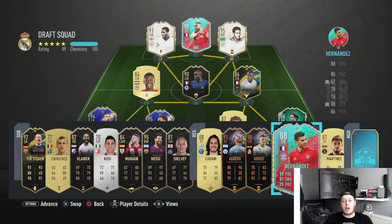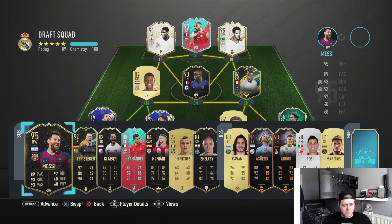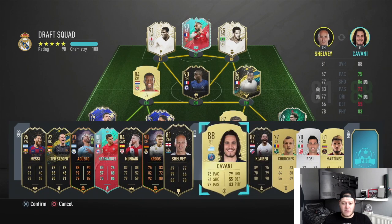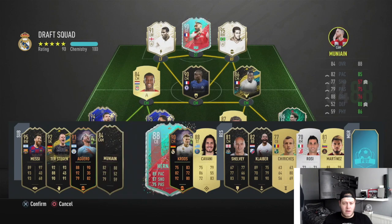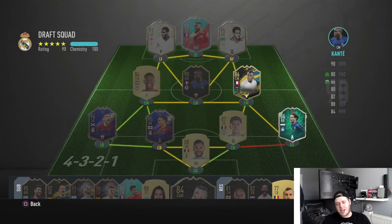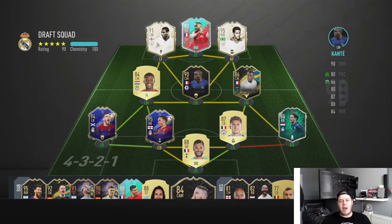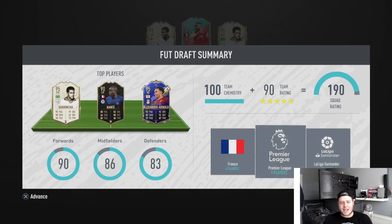We quickly do the bench to get the highest rating possible. It ends up at 190 - just missed 191 but it's a very nice 190 with some good players. With a Montella manager it gets full chem onto Hattabwa. So we've got a seven-chem Trent and eight-chem Hattabwa and a 190 team. This looks mental - let's get into the gameplay and see how this plays.